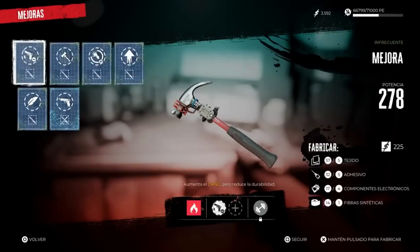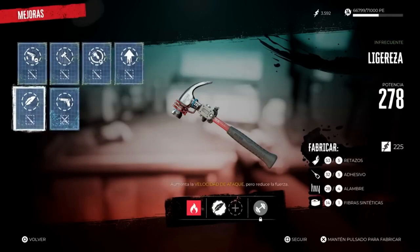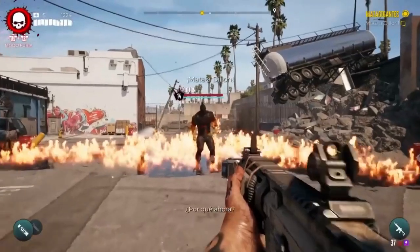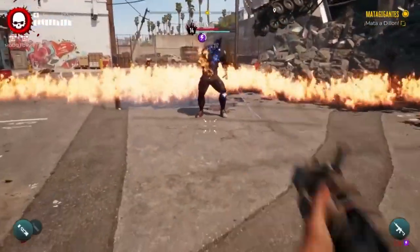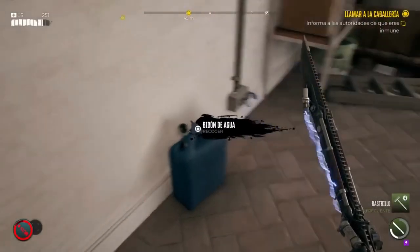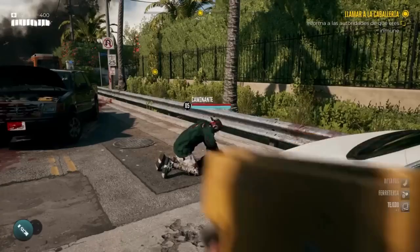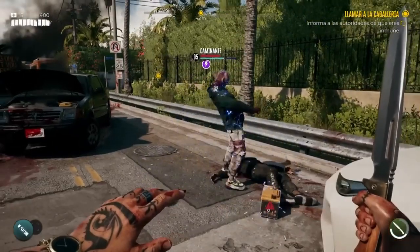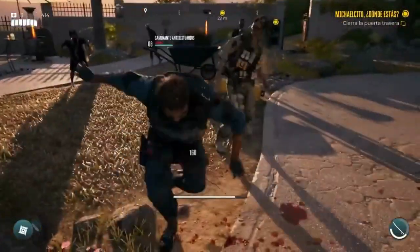Additionally, Dead Island 2 features a unique crafting system that allows players to create weapons and items using materials they find throughout the game world. This adds a level of strategy to combat encounters, as players must balance the risk of engaging in combat with the potential rewards of gathering valuable resources. The game also boasts a vast open-world environment that encourages exploration and discovery, as players can venture out into the game's fictionalized version of California, encountering all sorts of dangers and challenges along the way.